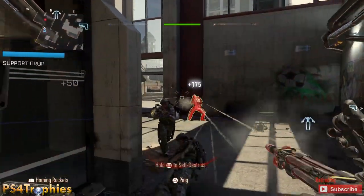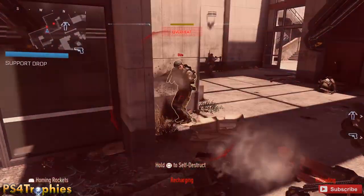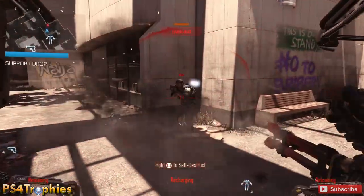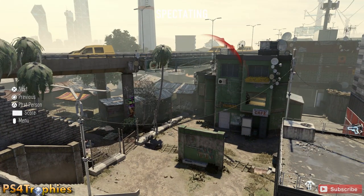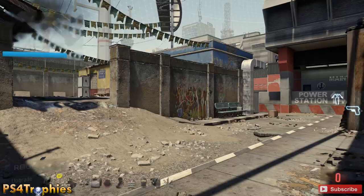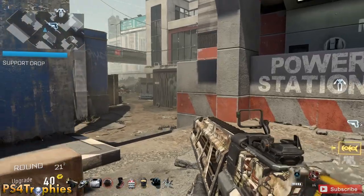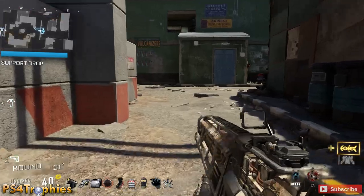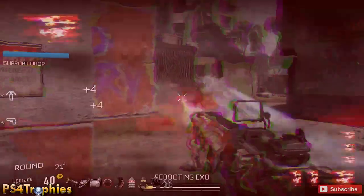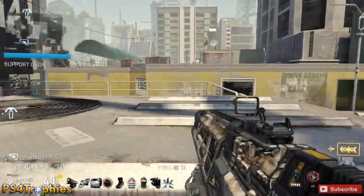You get two upgrade points for completing each wave, and two more if you complete the optional objectives. Spend those points carefully and don't use them on things you don't need. What I did was upgrade my weapon proficiency to level seven, at which point my armor upgrade becomes available — you can't upgrade armor until around level 10. So then I proceeded to upgrade my armor.